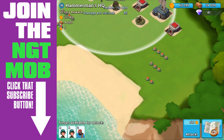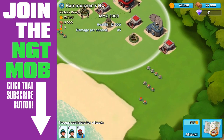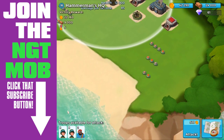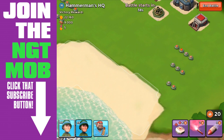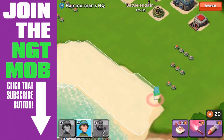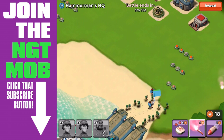A direct approach is not going to work with these troops. Again, if you're at a higher HQ level with a better gunboat, you can probably do a frontal attack. But here we're going to try to circumvent the entire defense — come up here, bring all our troops in, and get them to go around everything.